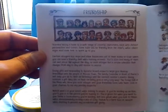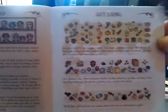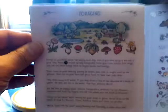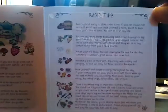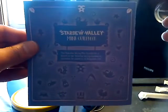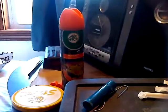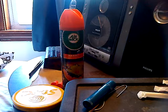Friendship. Sorry, when I go off like that, I'm looking at the guidebook itself. Gift giving. Forging. And basic tips. And then the back cover — I don't know if I showed the front, but I have not looked at this yet, so this would be my first time looking at this.